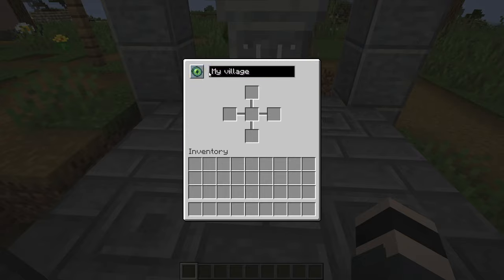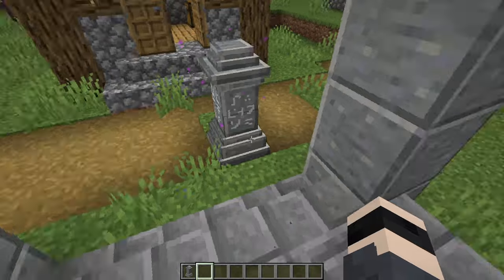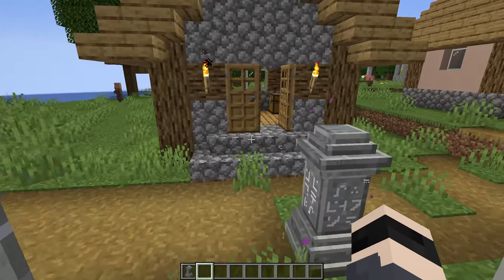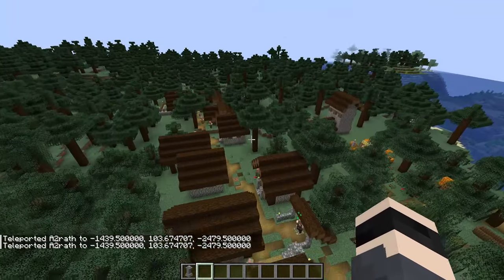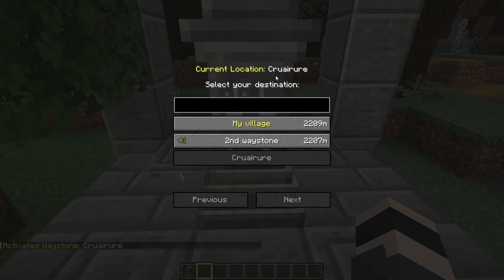You can set waystone visibility to on-activation or global — global means all players on the server can see it. If we place another waystone here called 'Second Waystone,' we can teleport freely between the two because they're close. Let's try to find another waystone a bit further away. Here we teleported to another village in a taiga biome, and there is a waystone again.